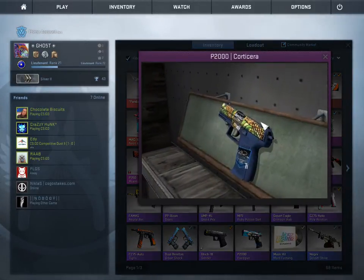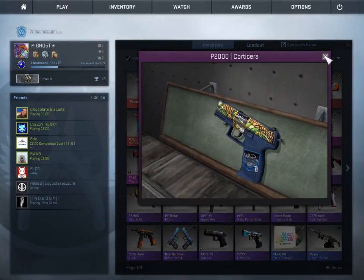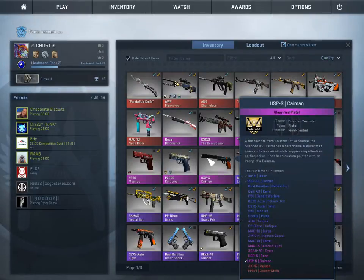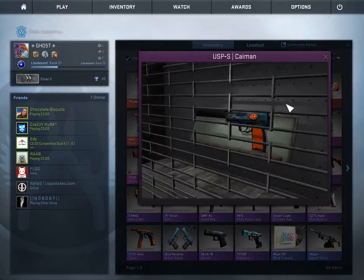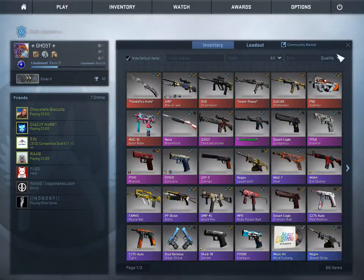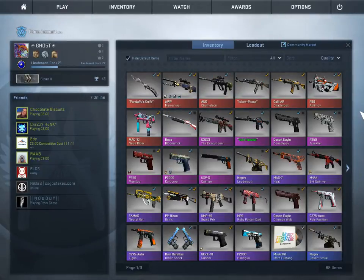Then we have the P2000 Corticera. I was kind of worried because I put my USP-S Human Avarice, which is my primary USP, into one of the trades and I was afraid whether it was going to be accepted.